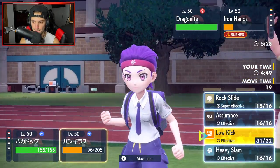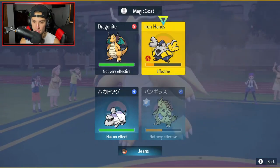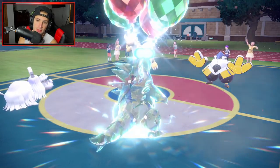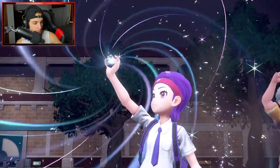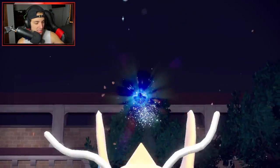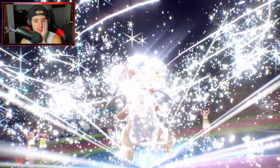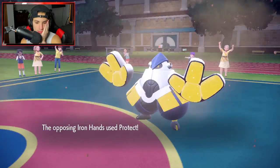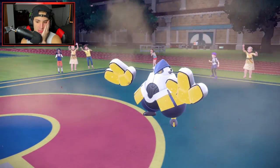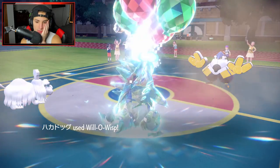I'm gonna Willowisp that — I'm not going to use Last Respects into it because it's speeding to look for the KO so Last Respects won't hit. That's why I'm going for the burn. I need a nice lovely burn on this thing. Protect comes out from Iron Hands — that's smart. And Willowisp connects! Superb — this thing has got to be a physical attacker.